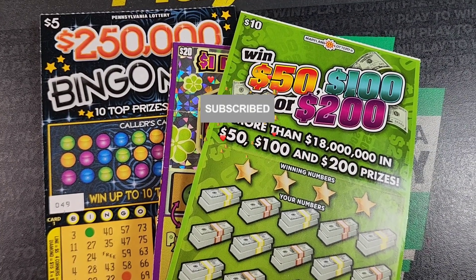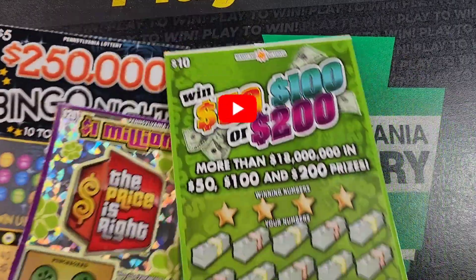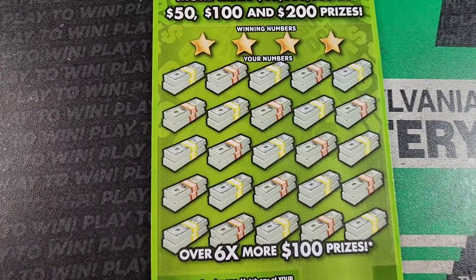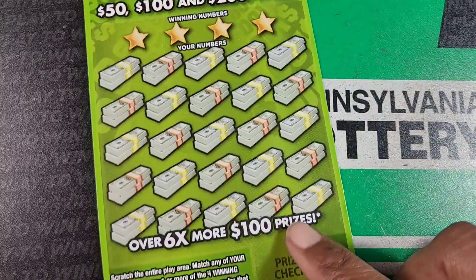Welcome back guys, we got $35 in tickets here — a couple Bingo Nights, a Price is Right, and a tough ticket. If we get the win on this we automatically got a profit. This is the rejuvenated ticket, except this time it's $5, $100, $200. We need a match or the double dollar sign on this one.